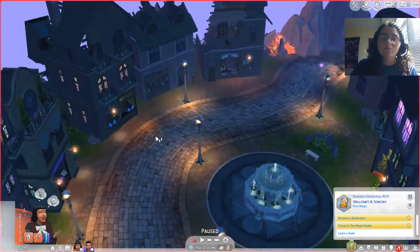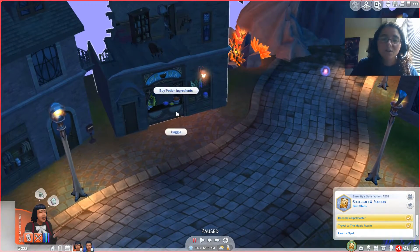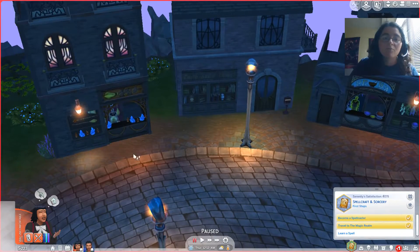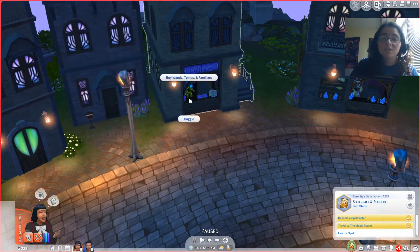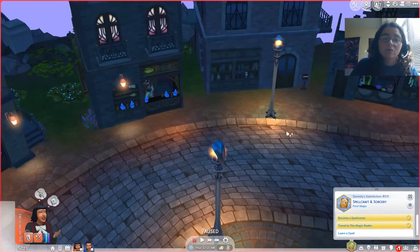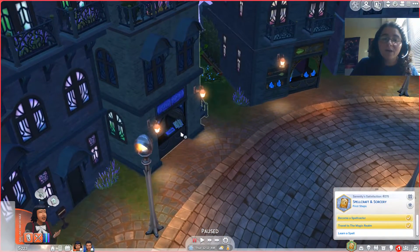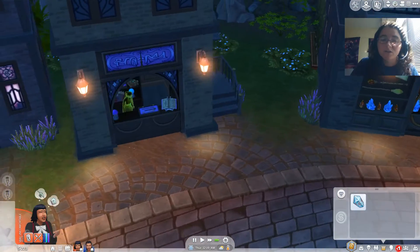You don't have to worry about loading screens or anything like that. As you can see, there are different types of stalls here. You can buy potion ingredients over here, get brooms and crystals, and get wands, tomes, and familiars. We only have about $200 to our name, which is rich. So we're trying. We'll maybe take time to haggle. We do not have a wand — we just have the glimmer stone.